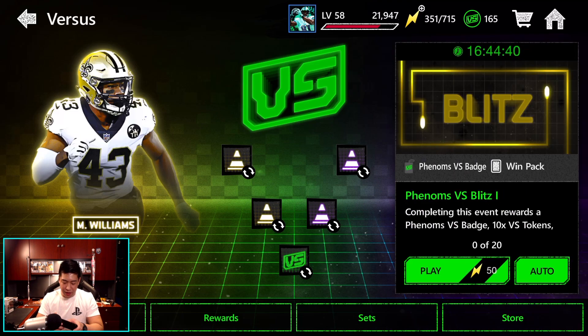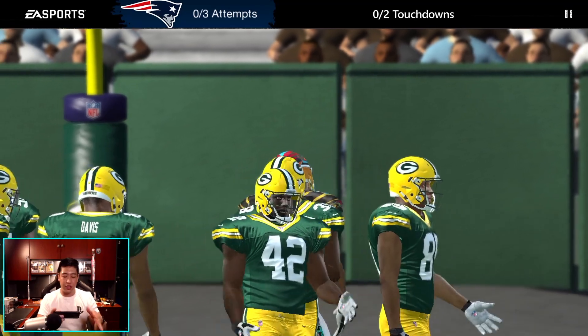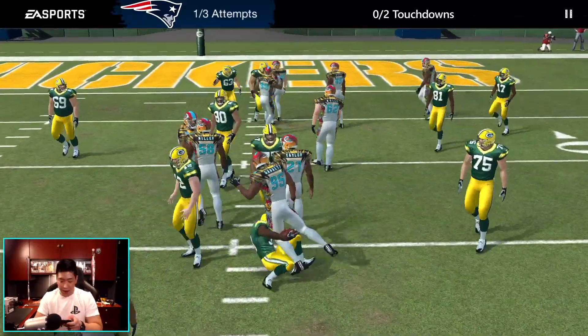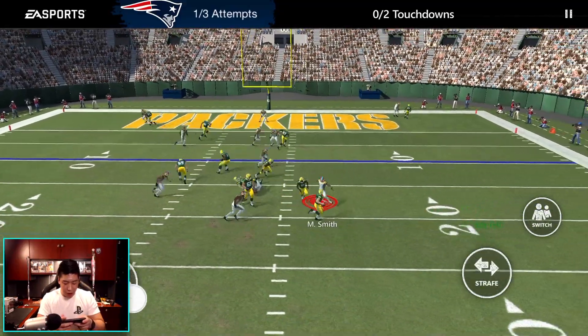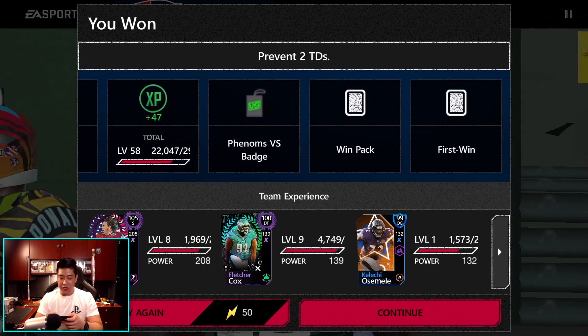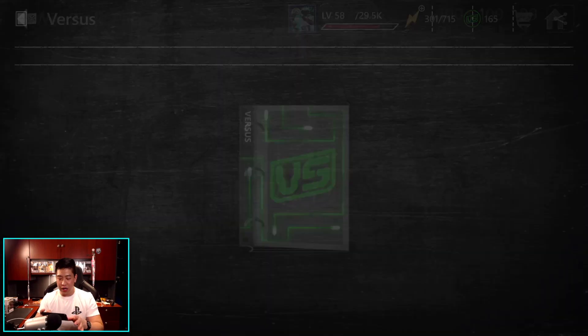Let's go ahead and do one I haven't finished yet. We're going to unlock that and play this event — should be very easy as always. I'm going to try to go for Travis Kelce first. I know we're doing a Phenom one right here, but we should have done a veteran one. That was a big hit stick — a big move right there. He got the ball out but it doesn't matter; it does not get a touchdown. We stopped him right there. Once you finish that, you do get a Phenom Versus badge or veteran Versus badge on every win.